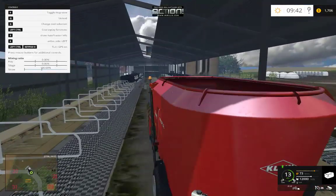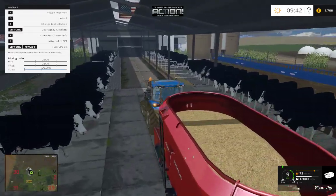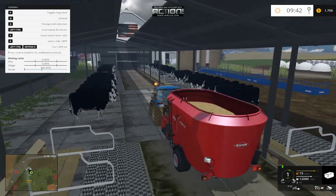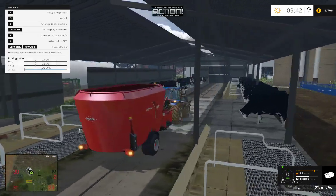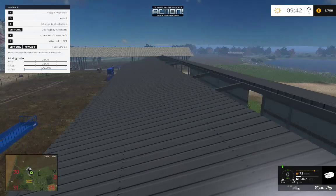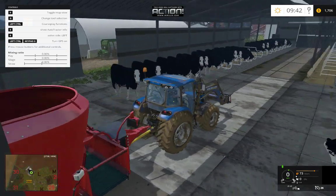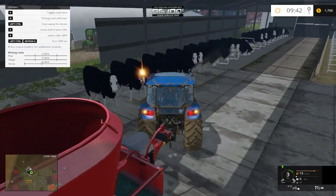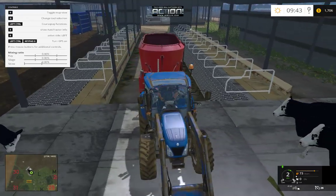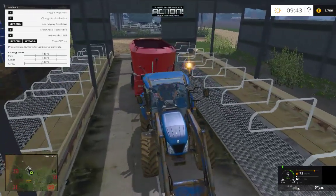Here we are in the barn. I haven't fixed the straw planes yet — I'll put straw planes here and out there and pretty much all over the place. Need to fix those cows. There's a lot of little nitpicky details going on, I still have a lot of construction on the map to do in the surrounding areas.